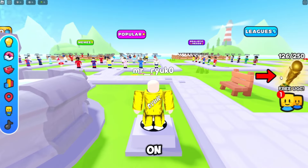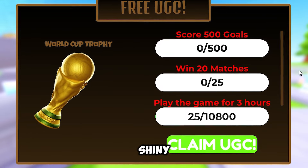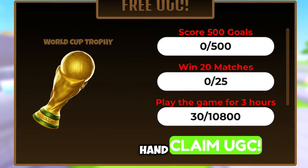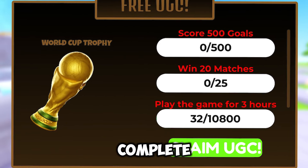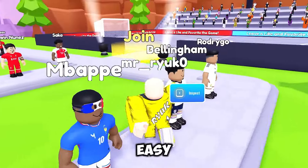Once you're in, click on Free UGC. Look at that — a shiny trophy for free. But wait, they won't just hand it to you. You need to complete three easy tasks. And when I say easy, I mean not so easy.